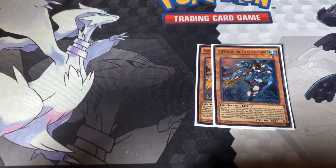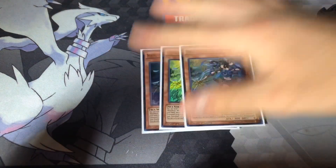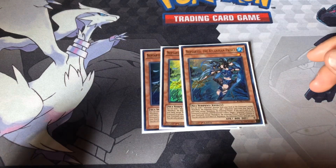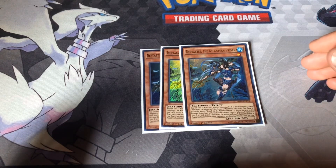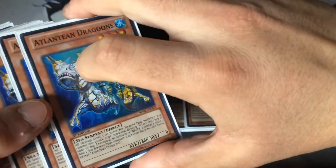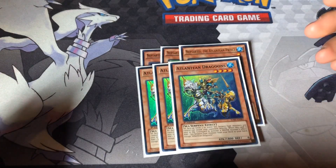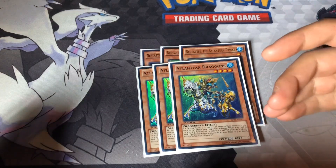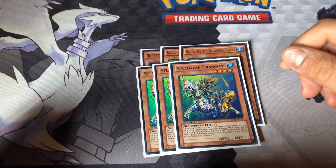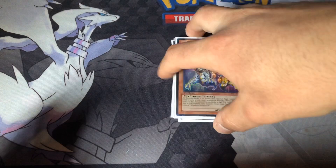Three Princes — not two. Two's bad. Mandatory three for the normal summon: add a card from deck to hand. And then for the discard, special summon an Atlantean monster. It also comes in clutch with the Dragoons. You mainly use it to search the Dragoons. You never want to really search the other Atlantean cards. Search Dragoons and then Dragoons' effect when it's discarded — special summon this guy. Mandatory three and three.